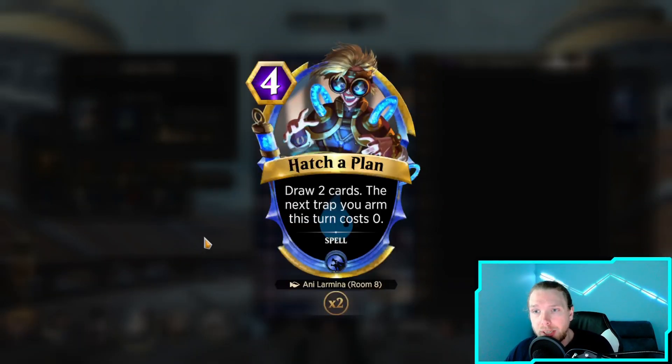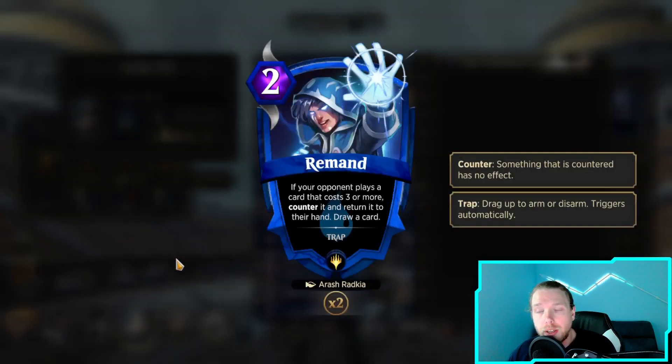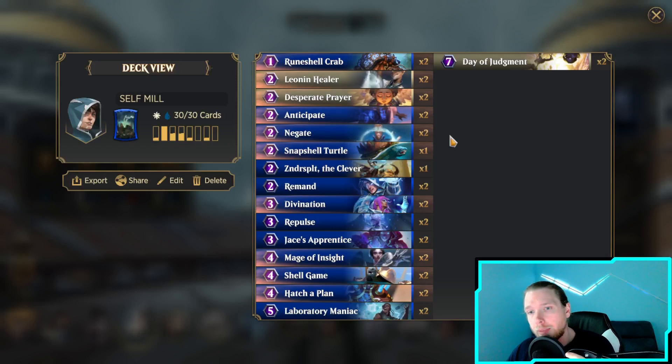We're running Hatch-a-Plan - 4-drop, draw 2 cards, and the next trap you arm costs 0. It doesn't seem like it'd be great outside of Teferi, but arming a Negate or a Remand when you're trying to get through your deck is really strong. We went over the Maniac already, and then we have Day of Judgment - destroy all creatures - just to mop up the board and make sure we get to our win con. I hope you guys enjoy the video today, and let's get into it.